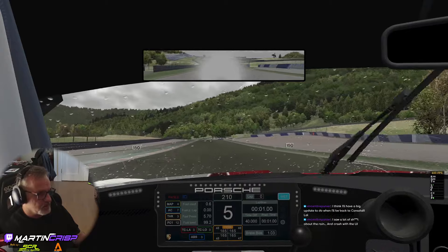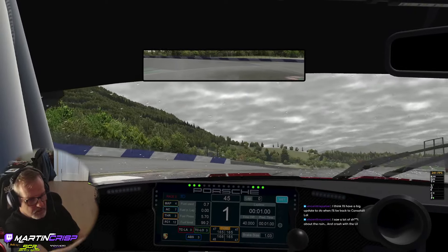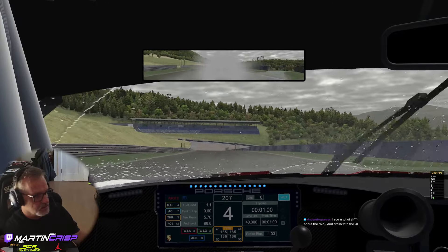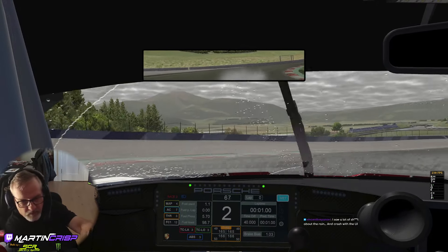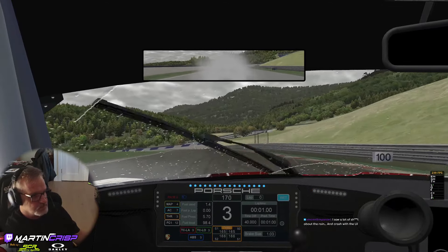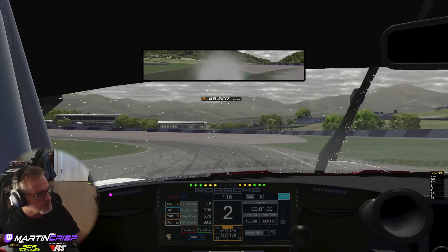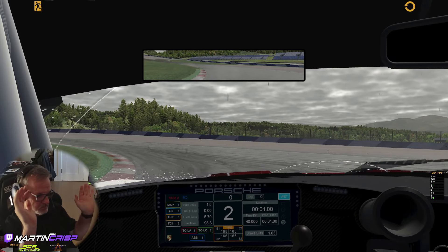I need to find some puddles. I think there's a puddle up at the right up here but I don't see it. This is heavy rain but I don't see any puddles. There's usually one right here at the apex — why is there no puddles?